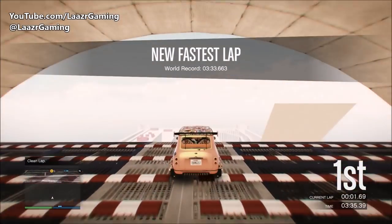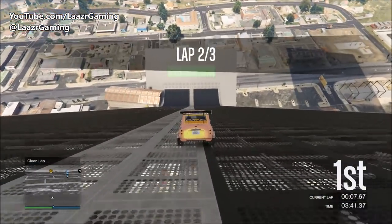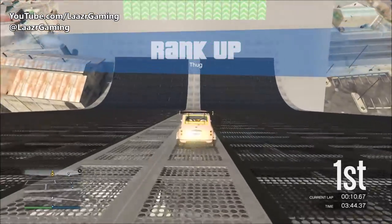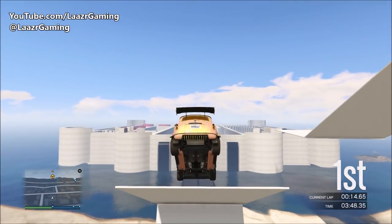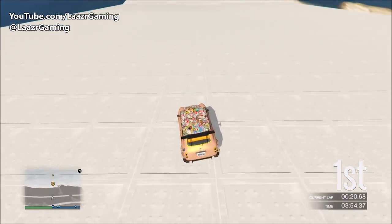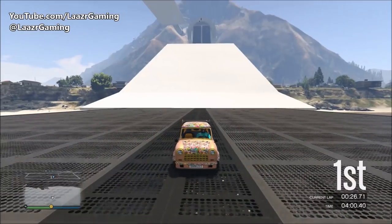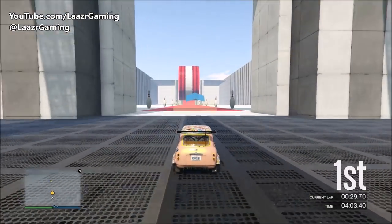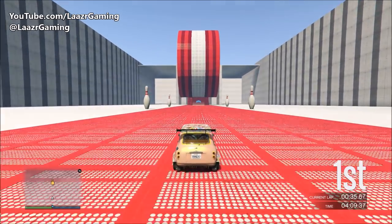Eight minutes is 100% the cap on all of these races. I know a lot of people have been putting out false information saying spend up to 16 minutes in races to earn the max payout — that is no longer the case; those people don't spend their time properly testing these methods. As you can see on screen, 16 minutes passes in the race and I still receive the same $16,000. The only other way to increase your payout is with more players. Eight minutes is the time cap for max payout on all of these races — and all races work the same; the only determining factors are players and time spent.